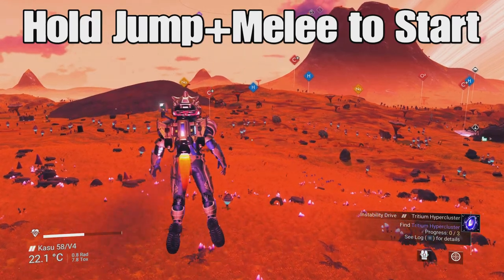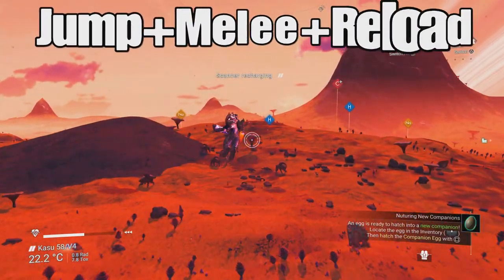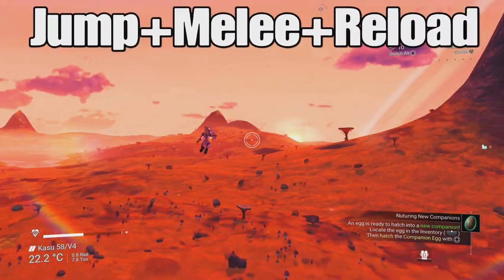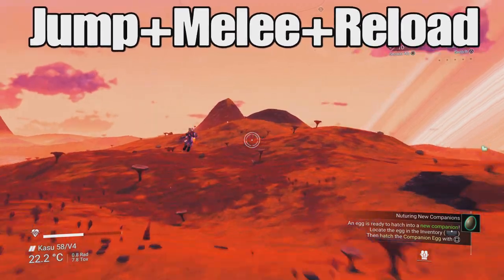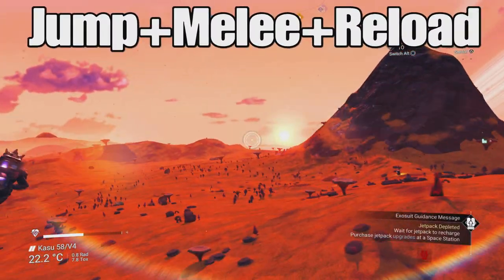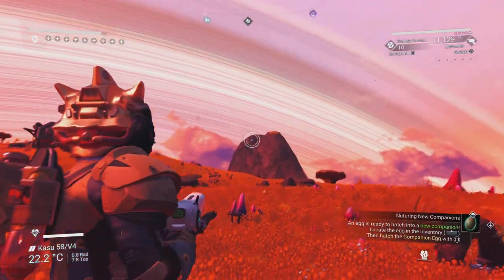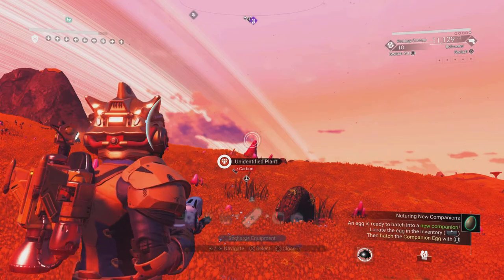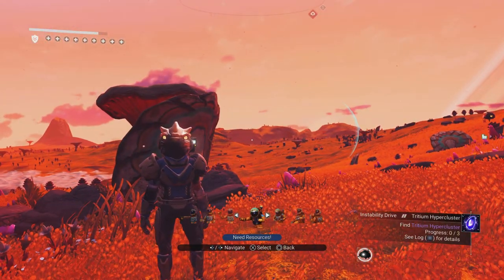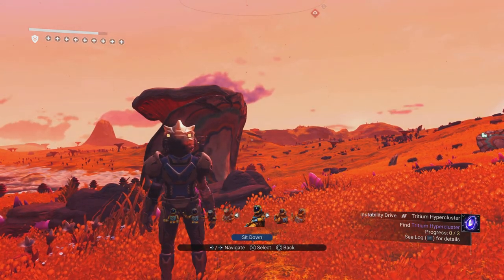For the super melee jump, use the same method to get started, but then repeatedly press jump, melee, and reload while you're in the air in the direction you wish to fly. If you hit the landscape you'll bounce like a pinball. Look at that — about five minutes away from base on just one super jump, it's crazy stuff.